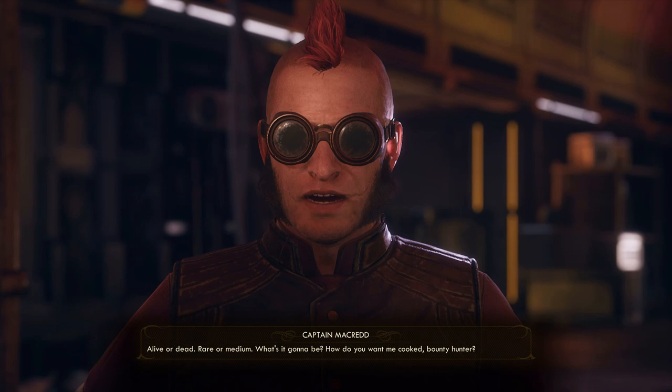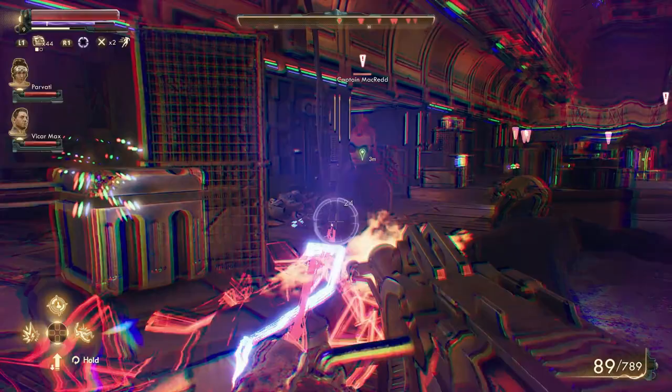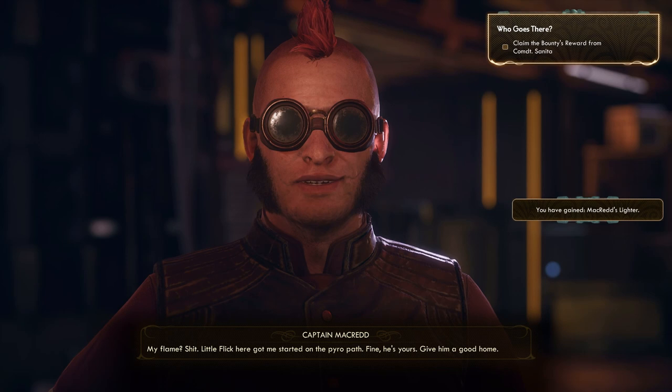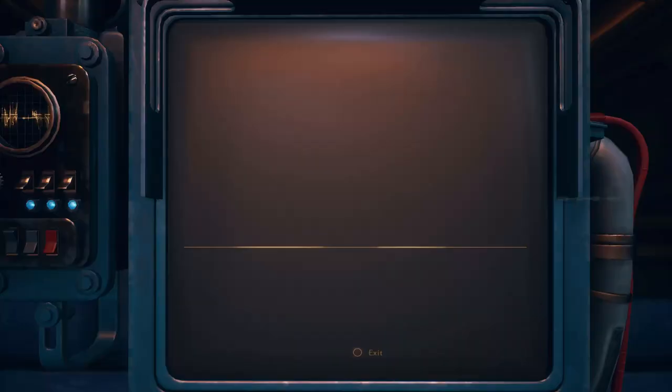There are three side quests besides the companion quests you could do before actually going to Roseway — two of them are on the Groundbreaker. The first one is Who Goes There, and there are two options: the violent option is killing the captain, and the non-violent option is talking to him with dialogue skills of at least 40 or above to get his item. You can turn this in — it's easy experience both ways. However, if you kill more enemies you get more loot. The choice is up to you.